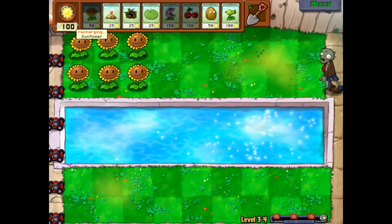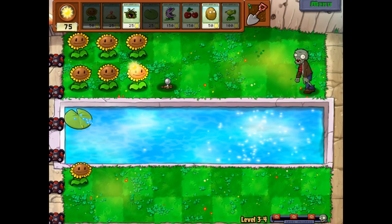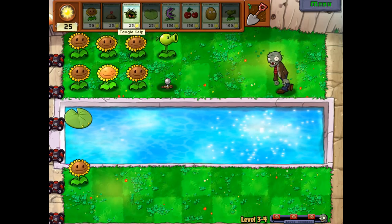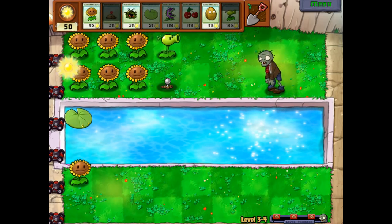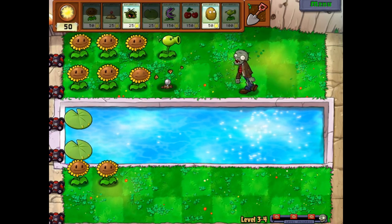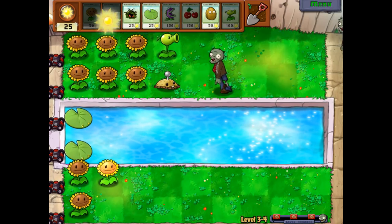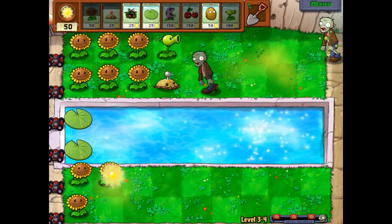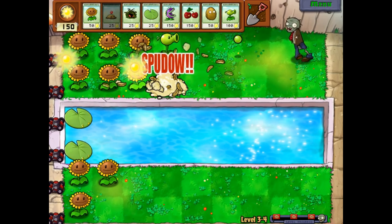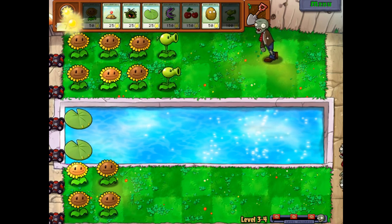We're gonna try to get to level 3-5 today — this level and then another one, and we'll be wrapped up for today's episode. I'm sorry if I'm sticking to the same strategy — our strategies got chopped down because of the lack of mushrooms. But that's changing with the Three-Peaters and stuff. I'm excited for a plant that should be coming up sometime this world. The plants get a lot more obscure from here on out — very specific situations depending on what zombies may be coming.